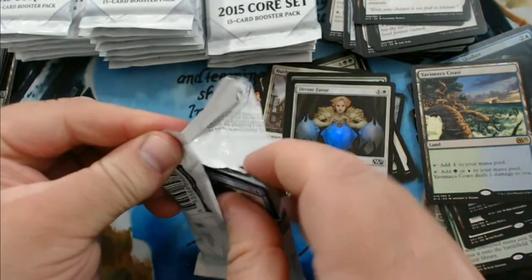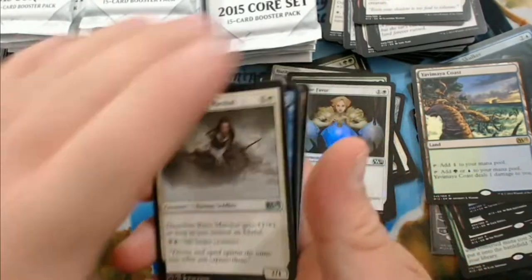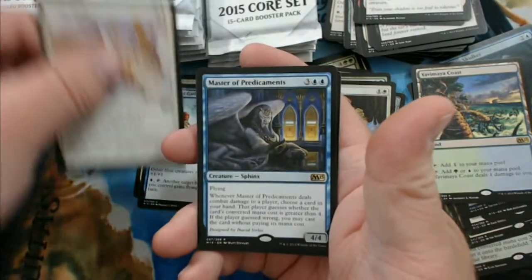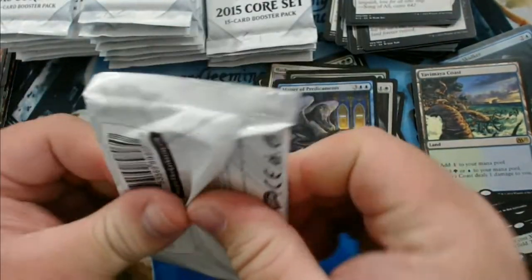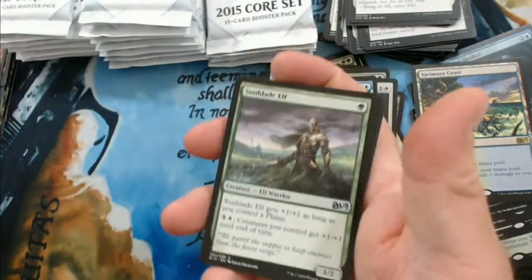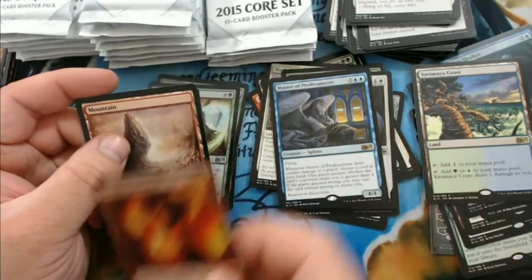I've been kind of pulling off random packs or piles here, so I honestly don't know how far we are through the box — I just know I've got stacks in front of me. We have a Dauntless River Marshal, Paragon of Gathering Mists, Congregate, and Master of Predicaments. We have Sunblade Elf, Restock, Nissa's Expedition, and our second mythic — a Chandra Pyromaster.